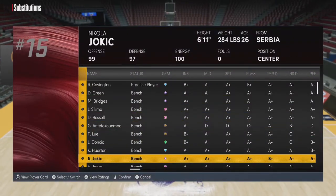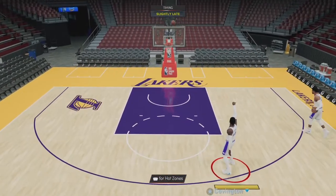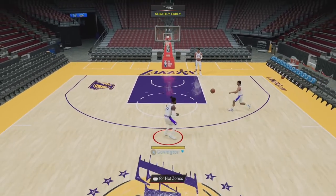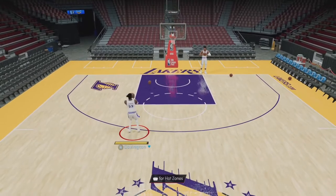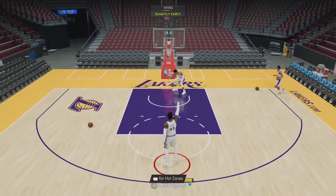Hopefully they release a really good card tomorrow. I mean, I don't mind if we don't, but next week we're gonna see an absolutely insane week. We're gonna be getting two free pink diamonds and two opals and a dark matter just for playing the game — like that's insane.